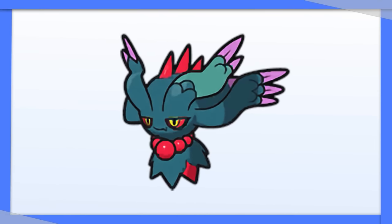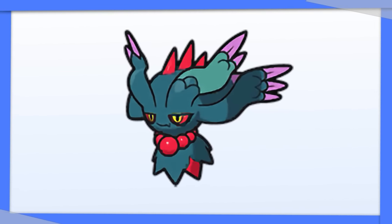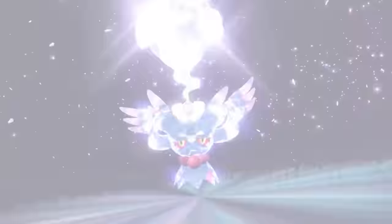Flutter Mane is one of the most broken Paradox Pokemon, and Terastalization can push that even further. I like Tera Ghost because it turns off your weakness to Steel while giving you a power boost.